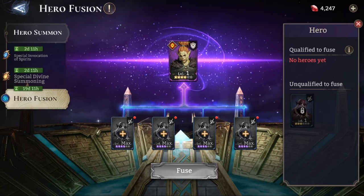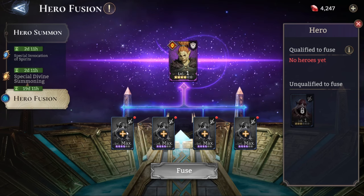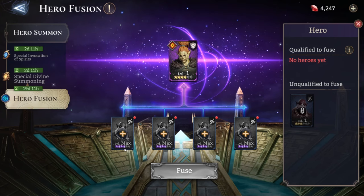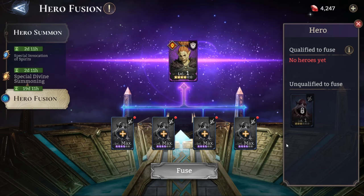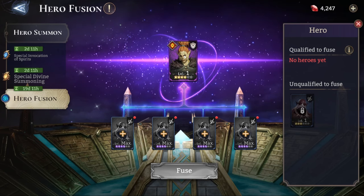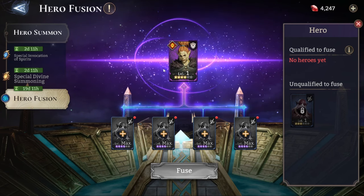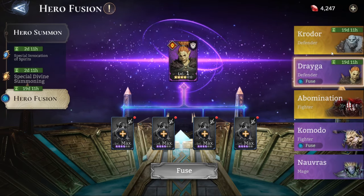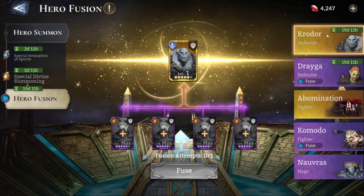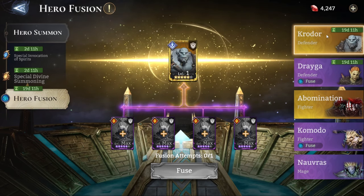On top of that, you'll also have to upgrade Gogrant to promotion level four — four star and four promotions — and do that 16 times to get one level-one Draga, then upgrade Draga to one star and promote her to five stars. Do that four more times and you get one Crow Door. This is rather more resource heavy because in order to promote the heroes you will have to farm promotion rates, and to farm promotion rates you need stamina.